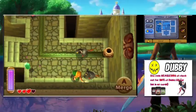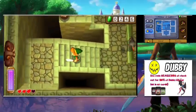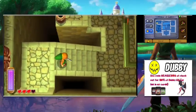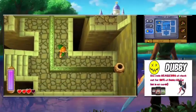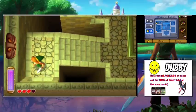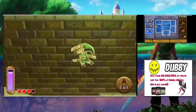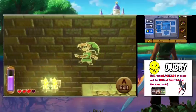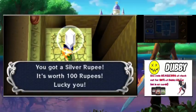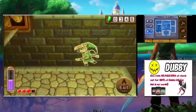We enter a room full of mice or rats — whichever. We have to leave and come back in. We walk across a wall and open a chest with a silver rupee — 100 rupees we didn't have before.